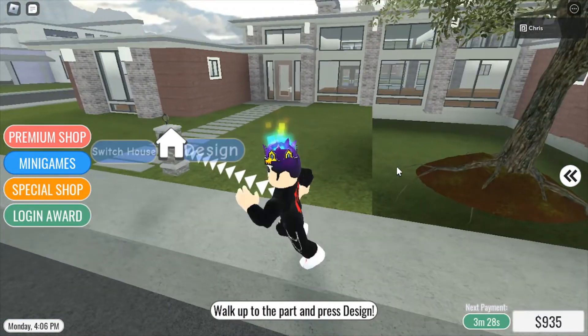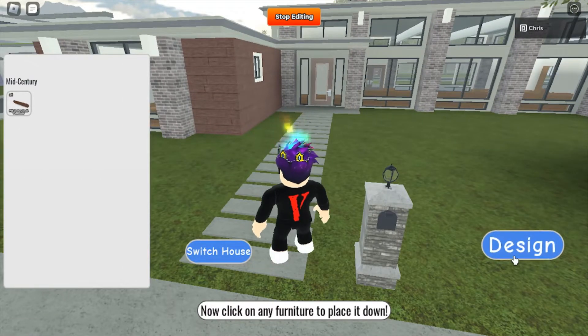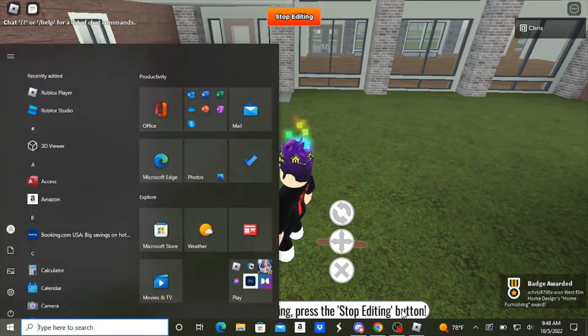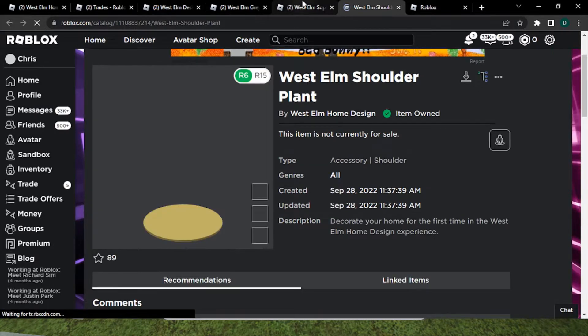To get the Shorter Plant accessory, you just go to Design right here, click on it, and then place it down anywhere. And then you'll get the Home Furnishing badge. Let's refresh — and we got the Shorter Plant. That's how you guys get the Shorter Plant.